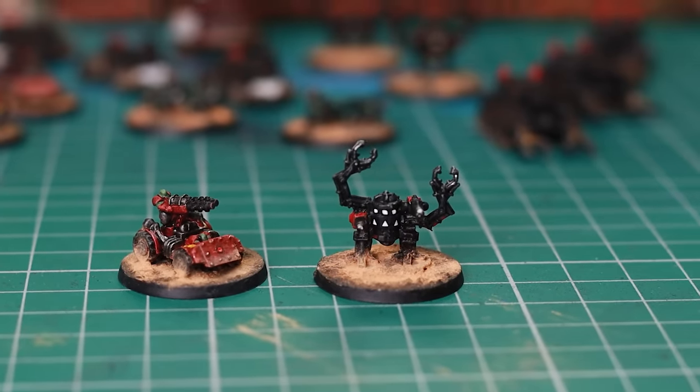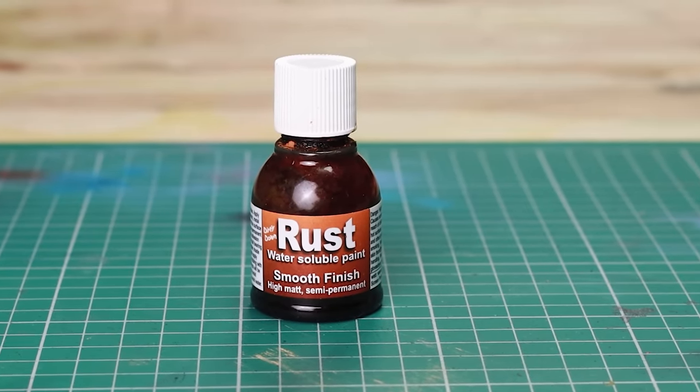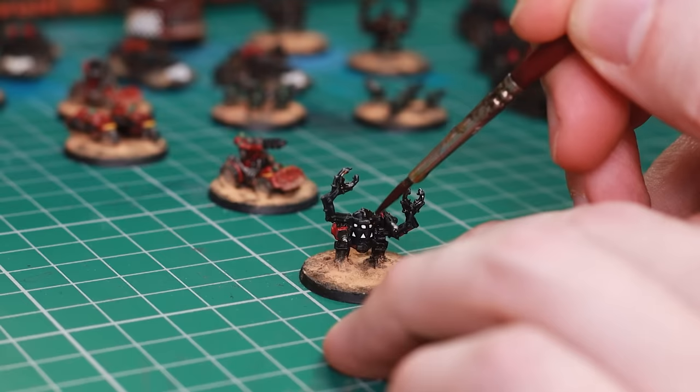I couldn't not use it — I love Dirty Down Rust, I use this on everything. Just make sure you have a hairdryer, warm the model, warm the paint, then apply it as thin or as thick as you like. This will just break up the blacks a little bit more and add some weathering to the white parts as well.